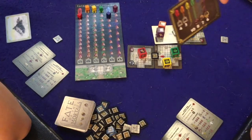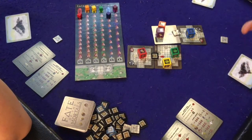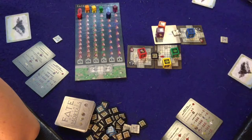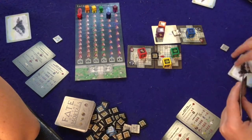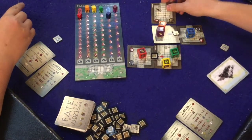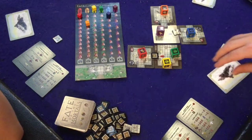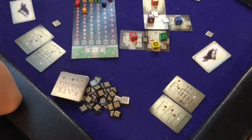The game ends when everyone's dead, everyone's gotten out, or everyone is trapped — or a combination of all the above. It can reach a point where someone is completely trapped and no one has hidden passages left, in which case no one scores points for that mortal. My next move will be to move orange this way — they lose three health — then I draw back up to three.